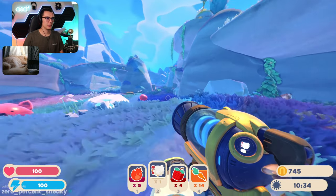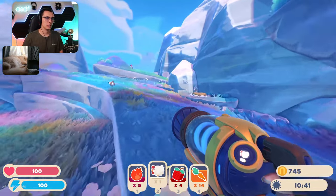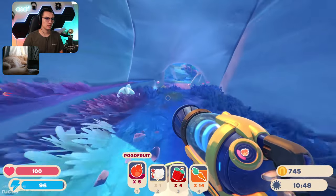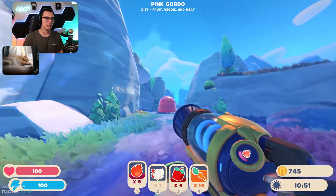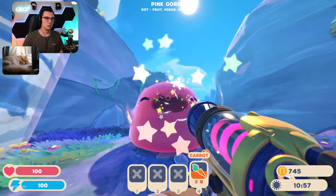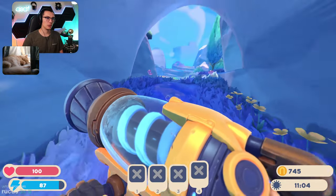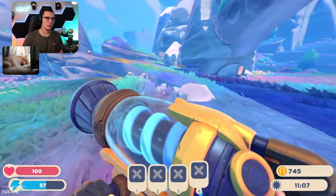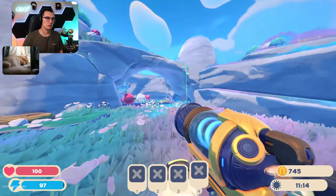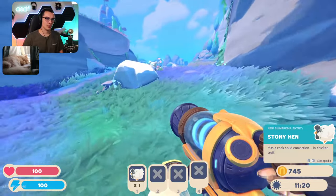He's on the map already because we started feeding him — that's right. Always feed the gordos at least one piece of fruit or veggie or meat when you're there because then it puts them on your map. A stony hen already! I'm gonna pop you — hope you like carrots. He's getting pretty big and glitchy so we're probably close. Go grab that stony hen — can't hide from me! 'Has a rock solid conviction in chicken stuff.'